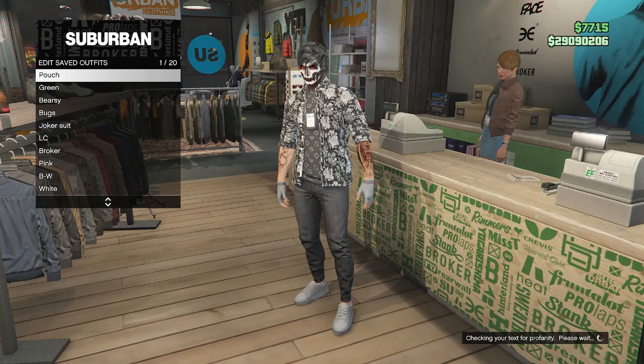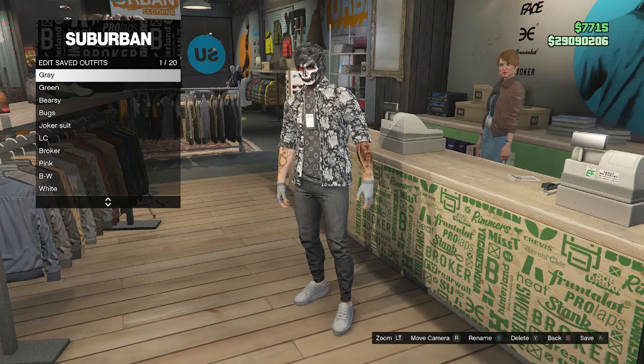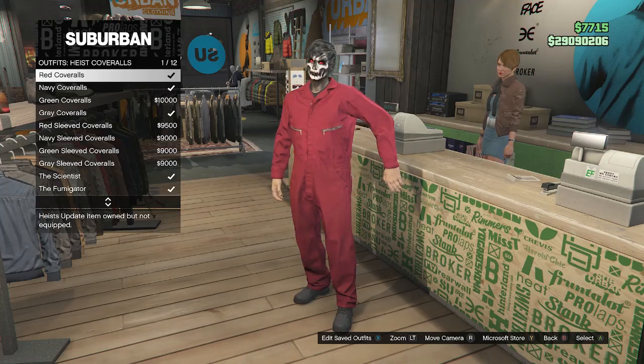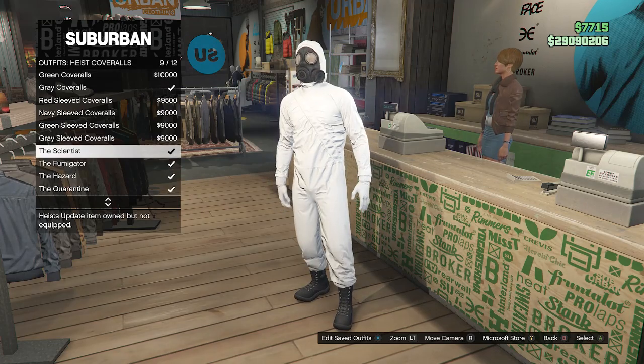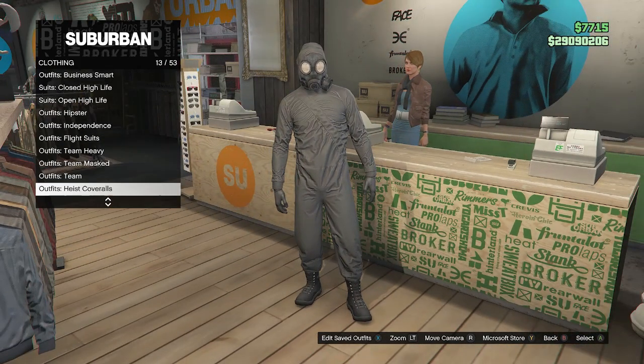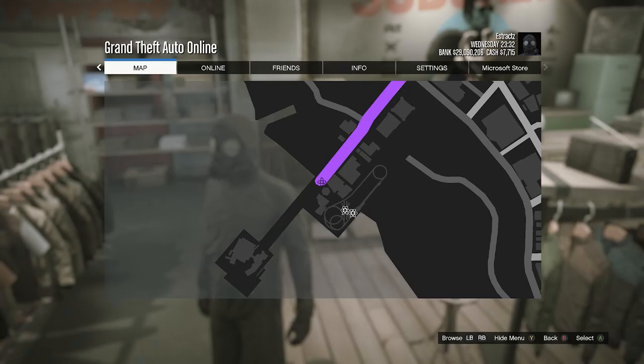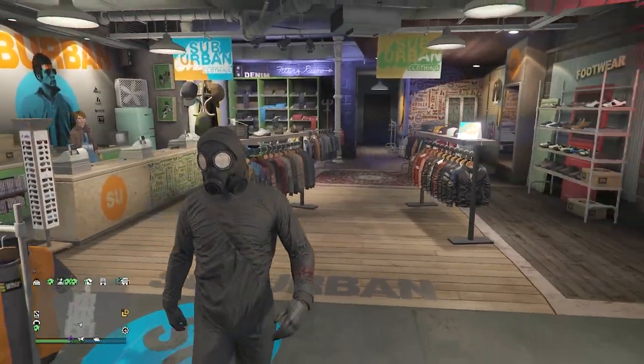If you're going to do the job called It's a G Thing, save the outfit on slot one or slot 20. If you're doing the heist merge, you can save it on any slot. After saving, back out of edit saved outfits, scroll through the clothing until you find heist coveralls on slot 13, scroll from slot nine through slot 12, and select one of the outfits with the toxic mask. After equipping one of these outfits, back out of the front counter and head to the pier so we can do the telescope glitch and merge the mask over to the outfit we just saved.